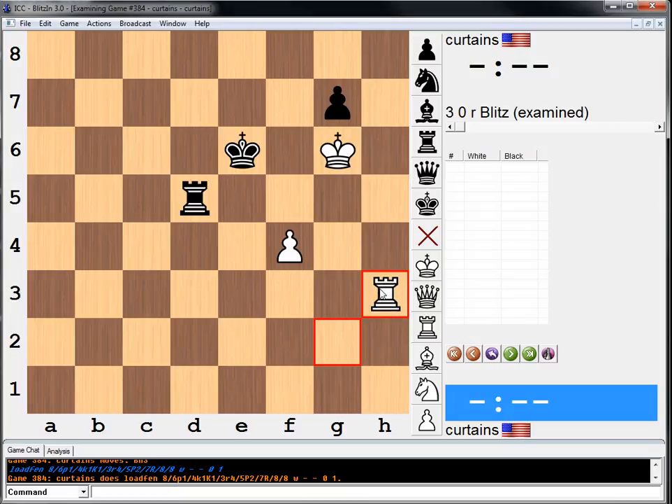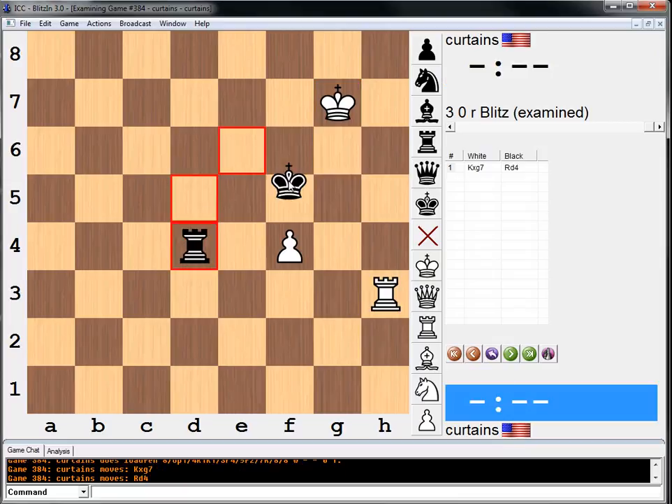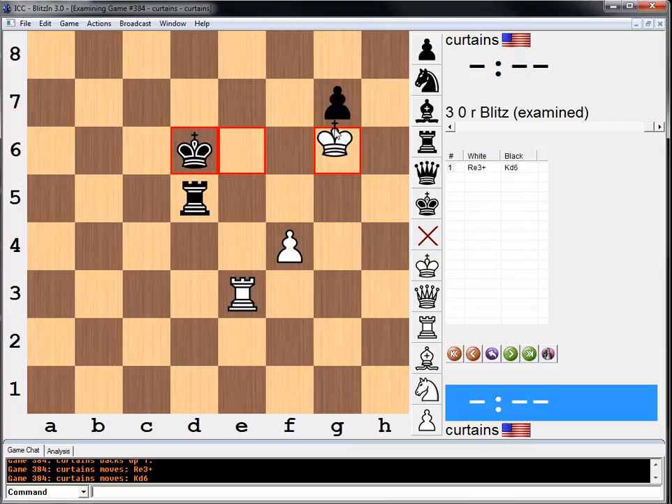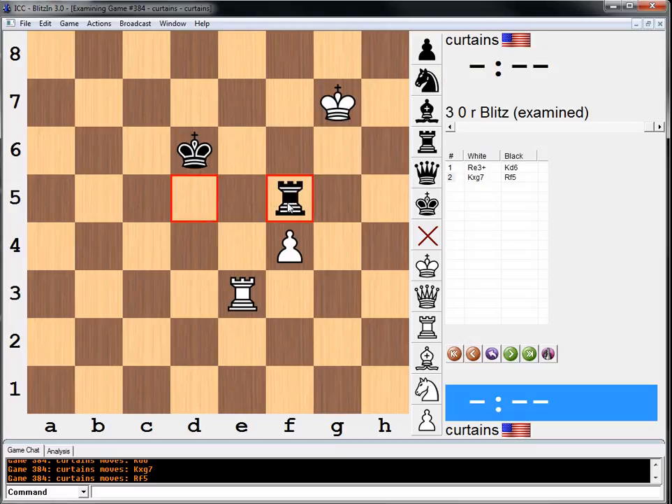Rook e3 looks like the right first move. If we take, he goes king, like rook f5, and it's a draw, probably. Or even rook to d4 followed by king f5 would be a draw. Just to demonstrate — followed by king f5. Normal thing is to go here and then take, but still not super easy, because of this move.